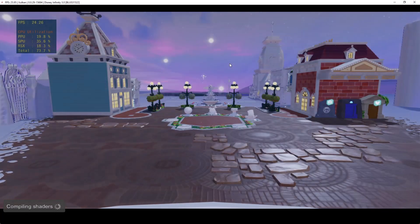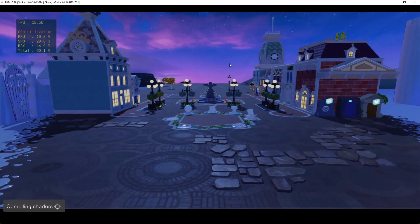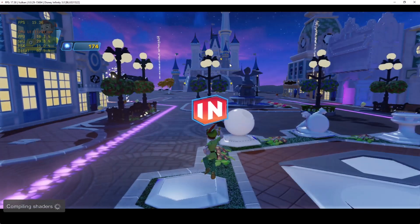Welcome to Main Street, your gateway to the arcade, the theater, and the Hall of Heroes. This is also the place to go to learn more about building in the toy box. To find a point of interest, follow the highlighted path.